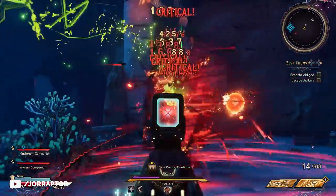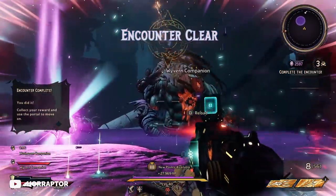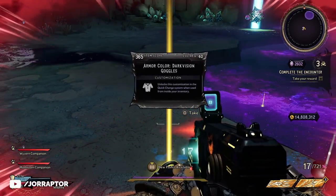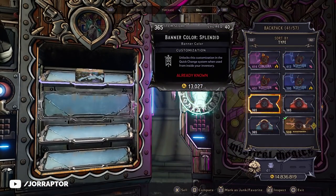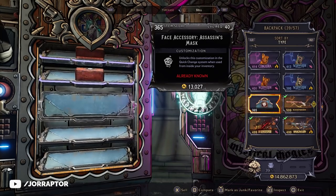We also have a new weekly event, Cosmetic Collectors, which increases the drop chance for cosmetic items from bosses. Not super exciting, but thanks to last week's changes you are at least able to easily identify these loot drops and they give you more money than before as well. We'll leave a link to a community doc with all the drop locations for cosmetic items in the video description.